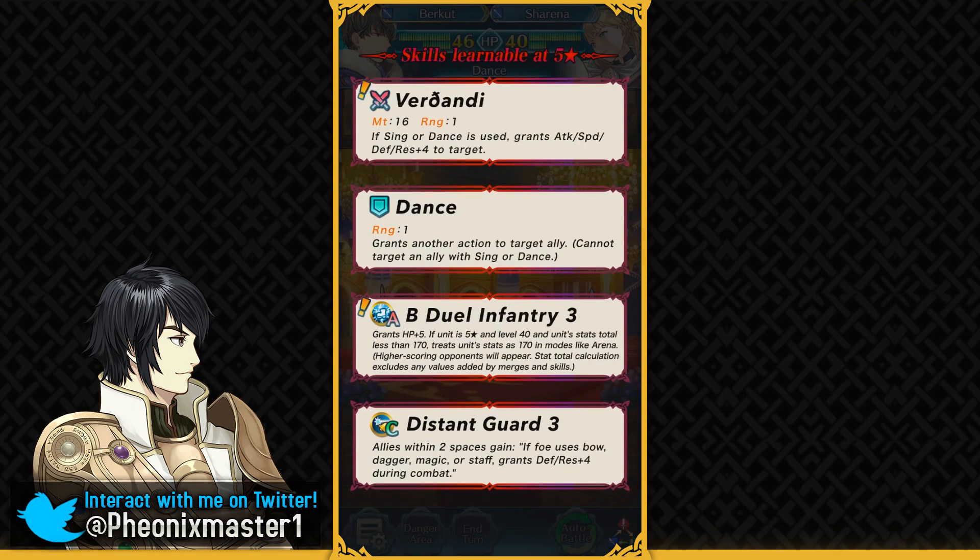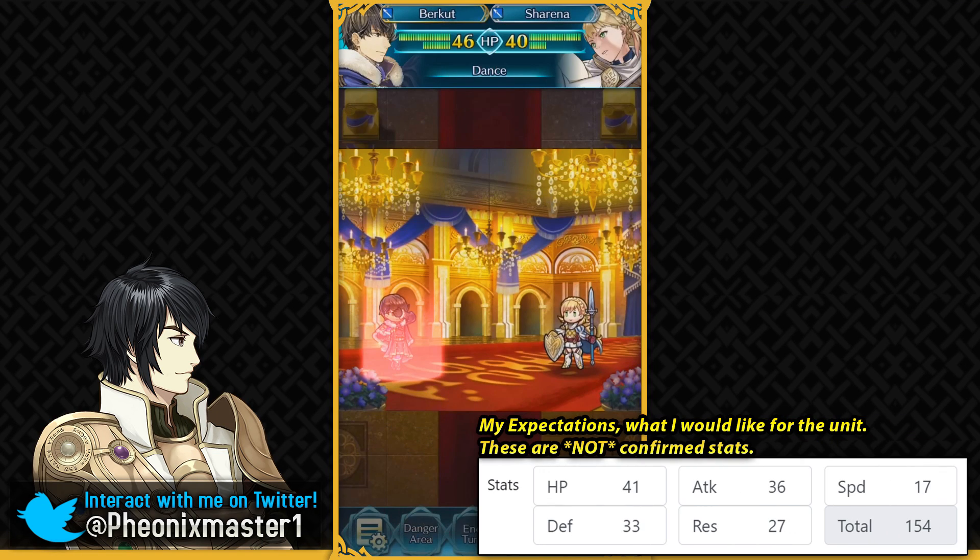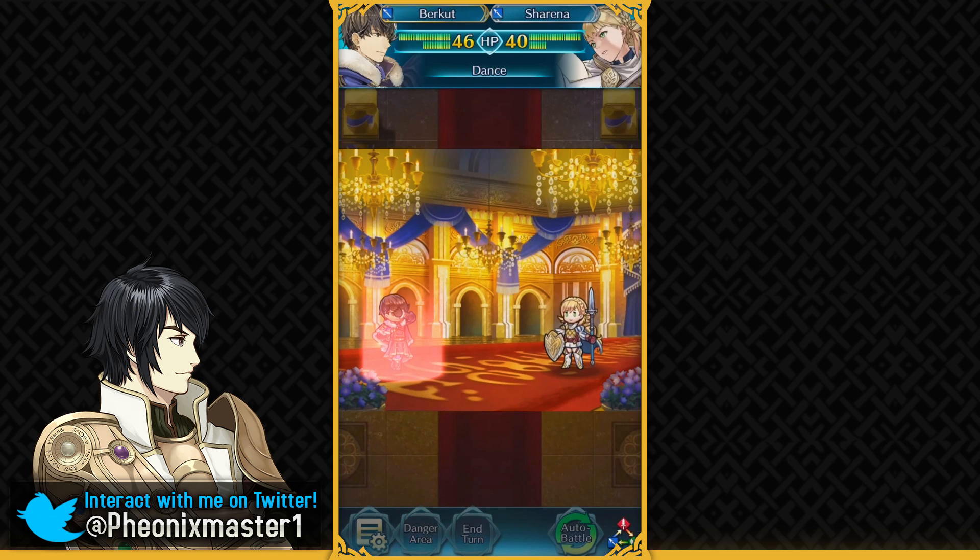He's just an infantry dancer but his HP is actually pretty good — 41 base HP, which is actually pretty good for a dancer. With some blessings and an HP seal, you could definitely make him an infantry pulse dancer for your Aether Raids defense. Sylvia and Ninian are used for that, and Burkut can also function for that because of his HP pool. I believe he's probably gonna be getting high attack, really low speed, decent resistance, and good defense at around 33. I can't really calculate anything because he's simply dancing, which doesn't give us combat numbers.